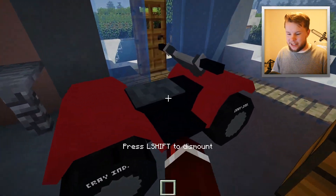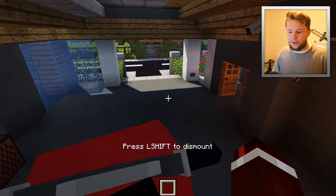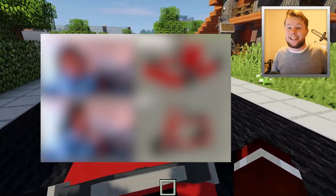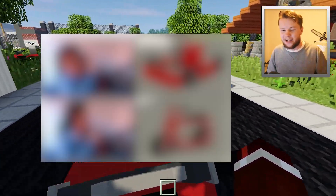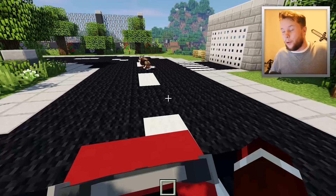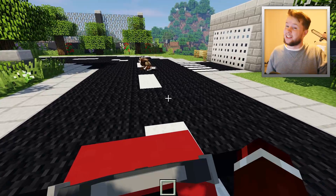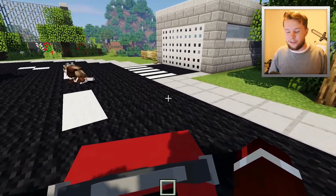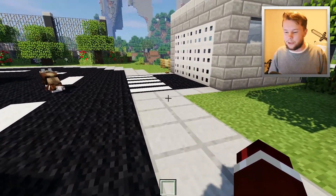Alrighty, let's go ahead and grab this ATV over here and head over to my garage. Now if you guys don't follow me on Twitter, you would have seen this image right here revealing the vehicle we are actually checking out today. So if you want to see what the next week's vehicle is before this video even goes up, make sure you guys go follow me over on Twitter. Link in the description below.